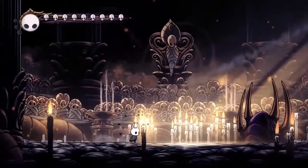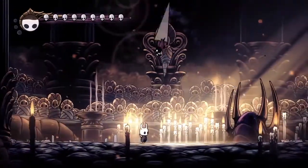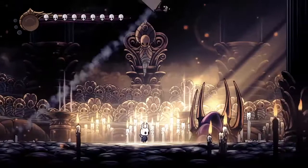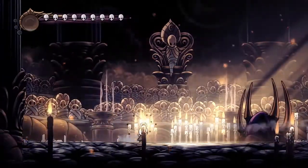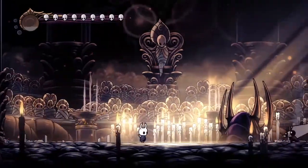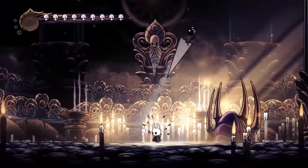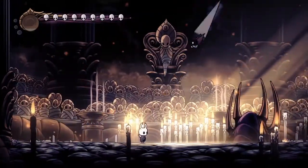Now the second phase is basically just Shadow Dash away and return to attack. The angle he comes towards you — you want to Shadow Dash the opposite way. So if he comes to you from the left, you want to Shadow Dash to the right, and vice versa — if he comes from your right like he does here, we want to Shadow Dash to the left. Come back and do a few hits. You want to use Shade Soul when you can because it does more damage with Shaman Stone attached, and then nail hits to collect soul and do damage. It's basically just a nice soul collector really.